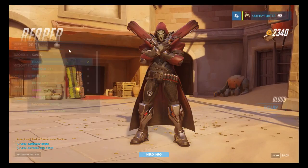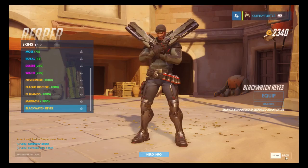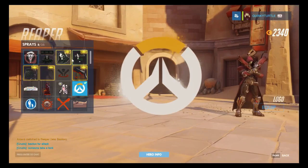Reaper: we got a Blood skin. What could we have got? El Blanco is the coolest. All the skins that came with the Origins Edition are characters I don't really play.